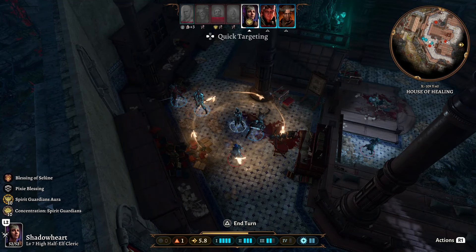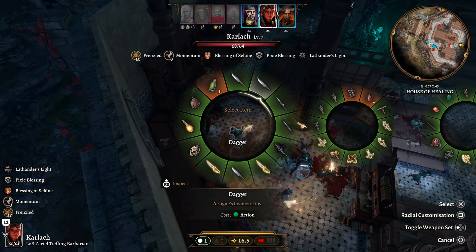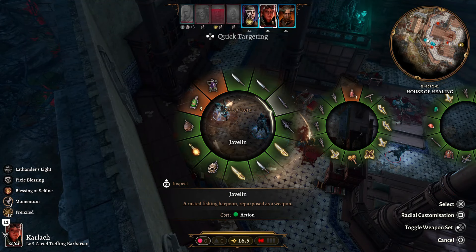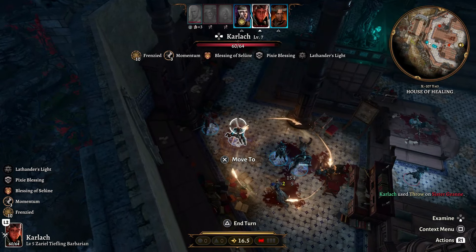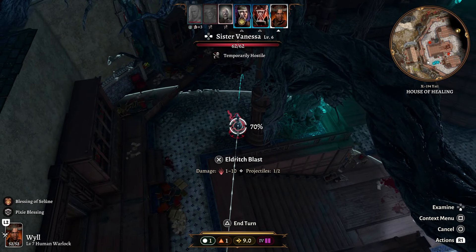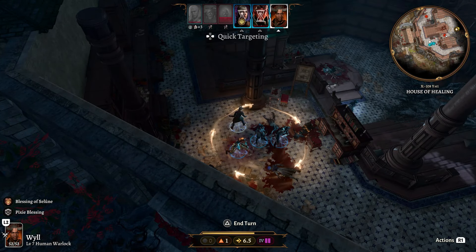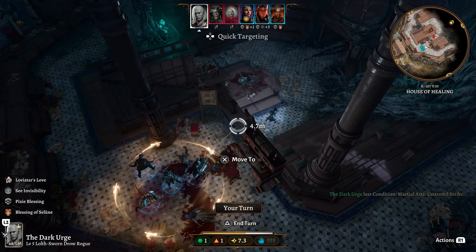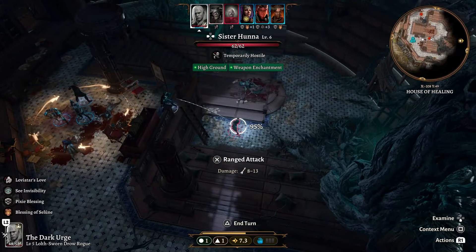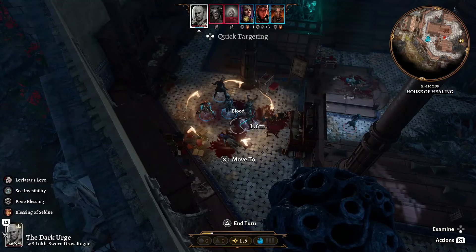I cast Spirit Guardians and just run around doing damage to enemies - eliminated one and did a good chunk of damage to the other. I can heal with extra actions if needed. Karlach will Frenzy and start throwing items around - we can do a lot of damage by tossing weapons. With Wyll, I'll use Eldritch Blast to push enemies further away, making them less likely to damage me since they can't run far. I'll move the Dark Urge up to attack from above, but unfortunately I get two critical misses with a 95% chance to hit - so I retreat back inside the Spirit Guardians.